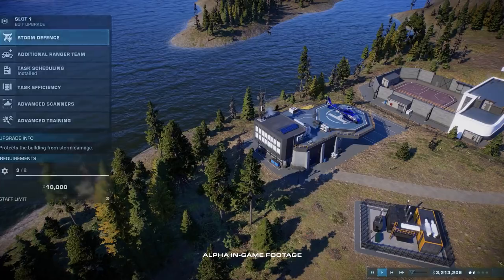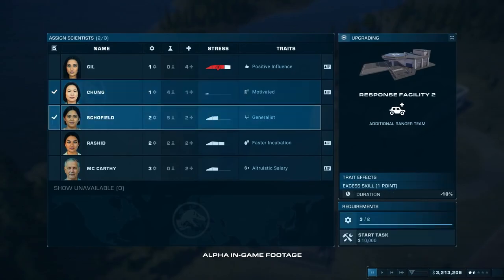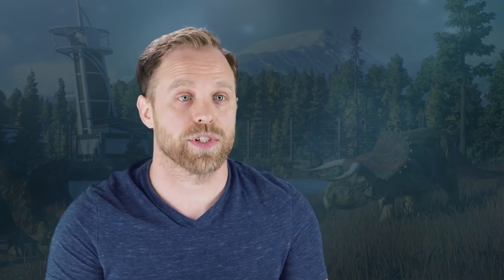One of these traits might be being more resilient to disease. With your scientists, you need to be really careful how you manage them. Each time you assign them a task, they get a little bit of stress. If you don't rest them, then you risk them getting burnt out. And if they do become burnt out and you assign them another task, then there is an increased risk of sabotage.